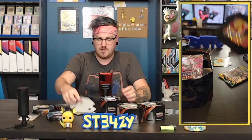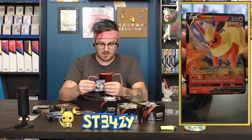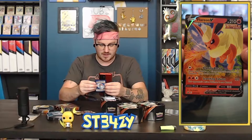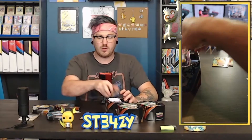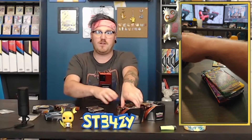Let's move on to Flareon — what do you got for us? That font looks way better. Scorching Column. Your opponent's active Pokemon is now burned. Okay, that makes more sense. I dig that quite a bit. As far as I know, that's the only way to get those cards. I don't think there's any other way to get a Flareon or Jolteon V. I just heard somebody say something like that before and I'm repeating it.